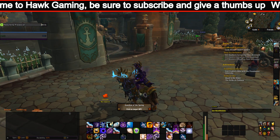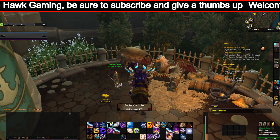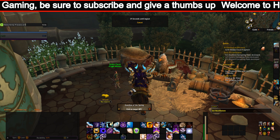Available classes are Hunter, starting out with the Void Stalker as a pet, Mage, Monk, Priest, Rogue, Warlock, and Warrior.